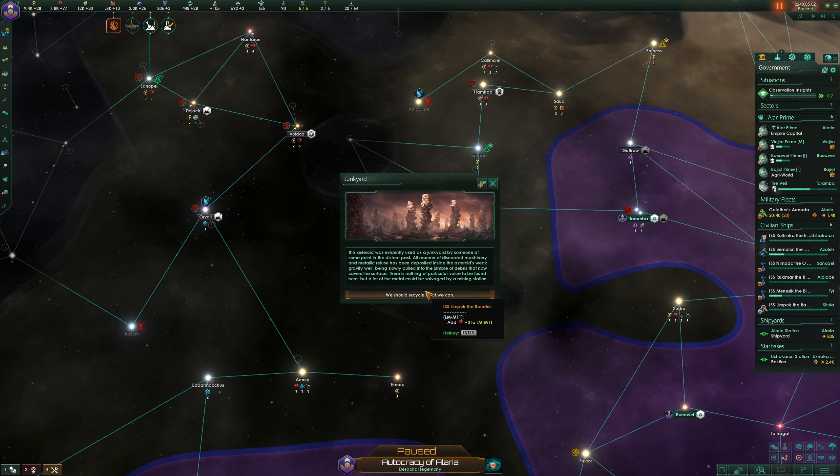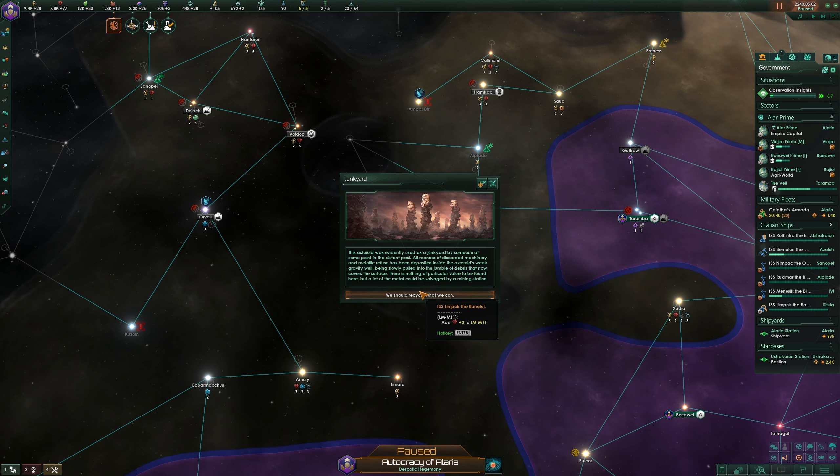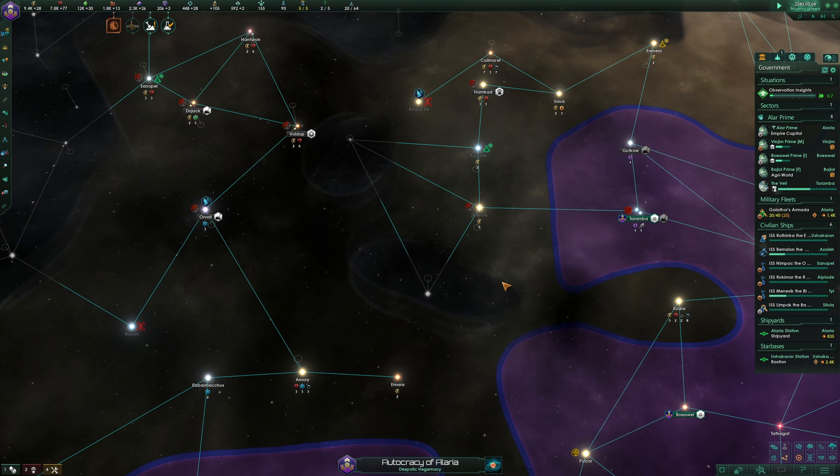Anomaly: this asteroid was evidently used as a junkyard by someone in the distant past. All manner of discarded machinery and metallic refuse has been deposited inside the asteroid's weak gravity well, slowly pulled into a jumble of debris covering the surface. It's the giant ocean trash heap — except in space. Nothing of peculiar value, but a lot of metal could be salvaged. Exciting research!